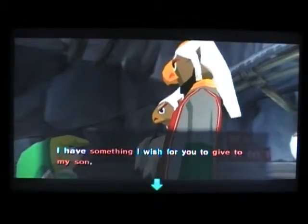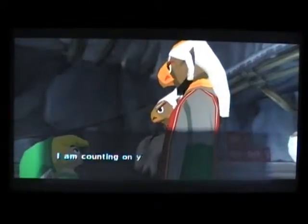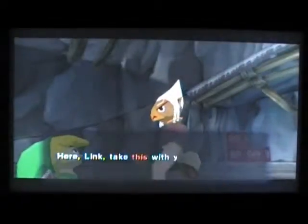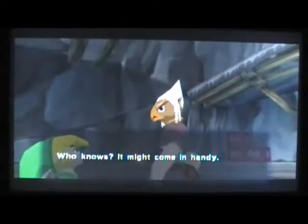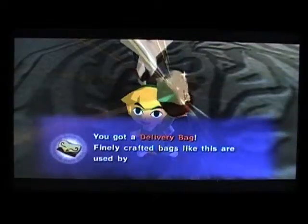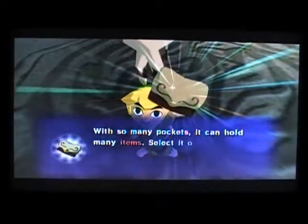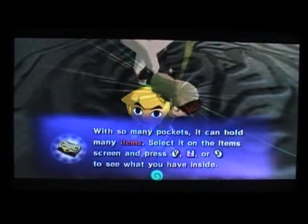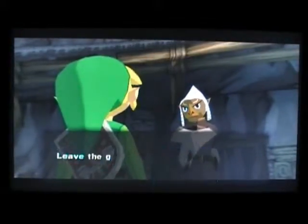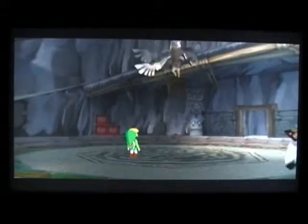I have something I wish for you to give to my son. A young girl named Medley is holding it for me. Would you find her and take it? I am counting on you. Alright, now we need to go find... Here, Link, take this with you. Who knows? It might come in handy. We got a delivery bag! Finely crafted bags like this are used by Rito Postmen everywhere. With so many pockets, it can hold many items. Select it on the item screen and press Y, Z, or X to see what you have inside. Will do.